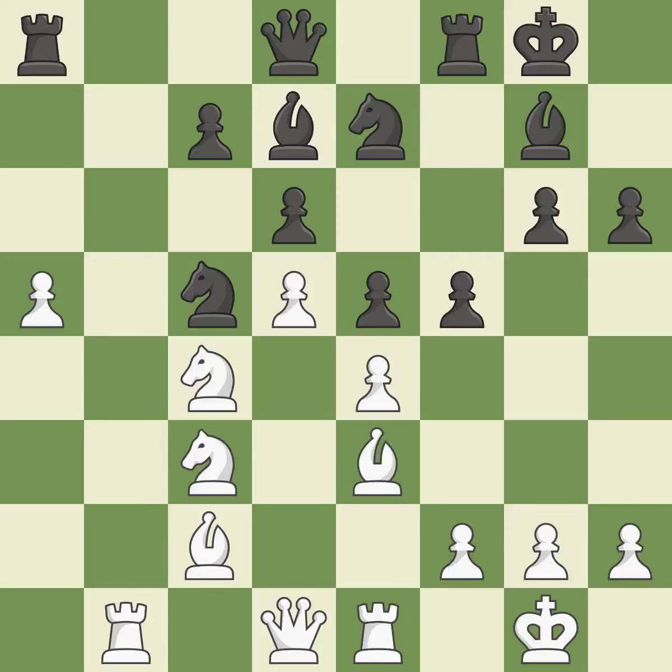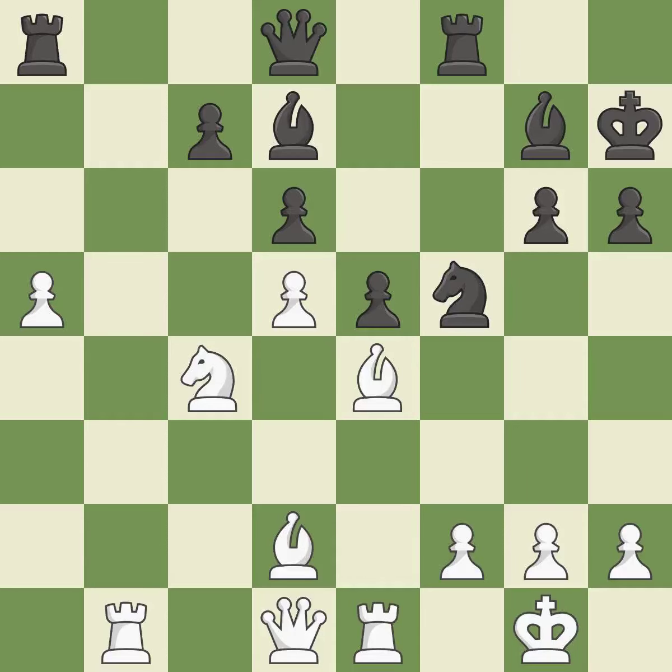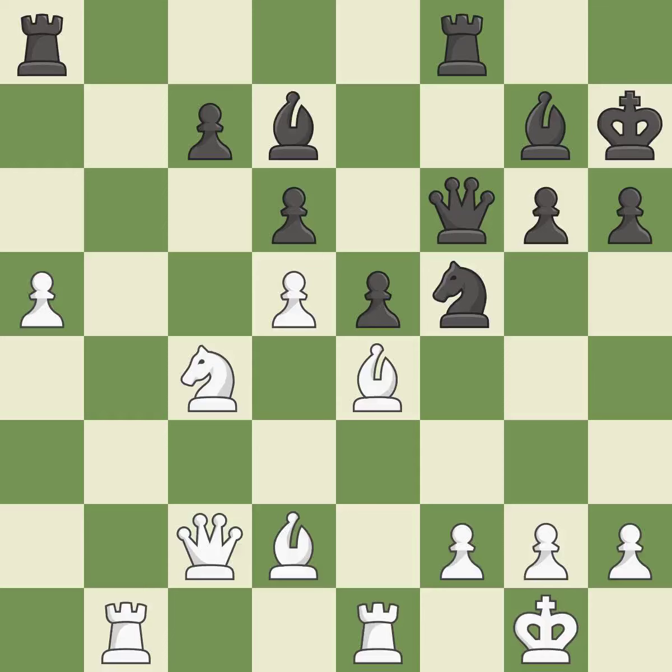This develops a bishop off its starting square, getting it into the action. Making the adversary double their pawns makes it easier to establish flaws. Now that the rooks can see one another, they can defend one another — the rooks are linked, making it easier for them to work together. This allows the opponent to win a tempo by threatening a queen — it is an inaccuracy. This misses an opportunity to take an outpost with a knight. This permits the opponent to reveal an attack on a pawn — it is a mistake. There was only one good move in that position.